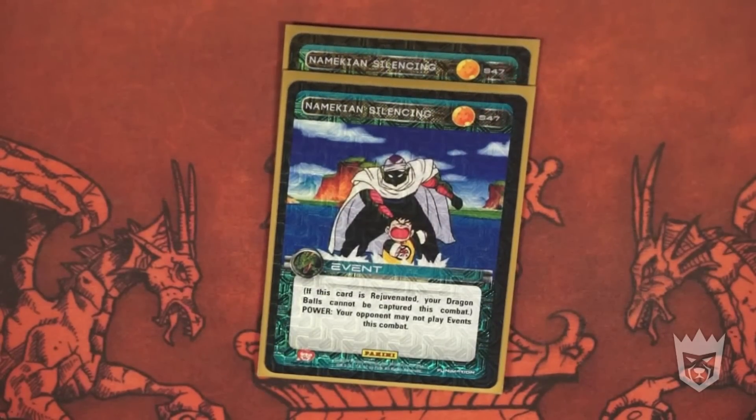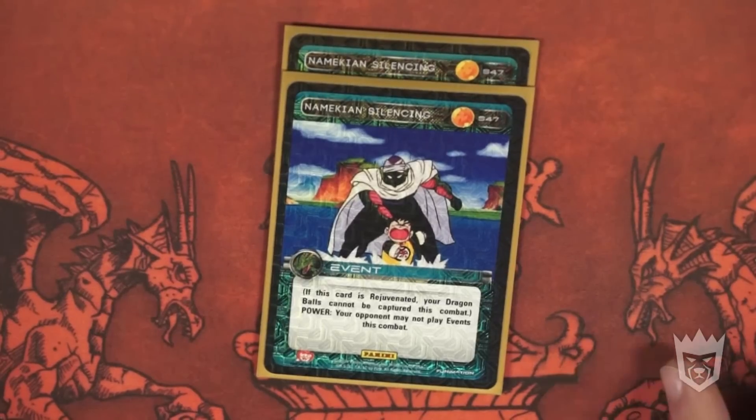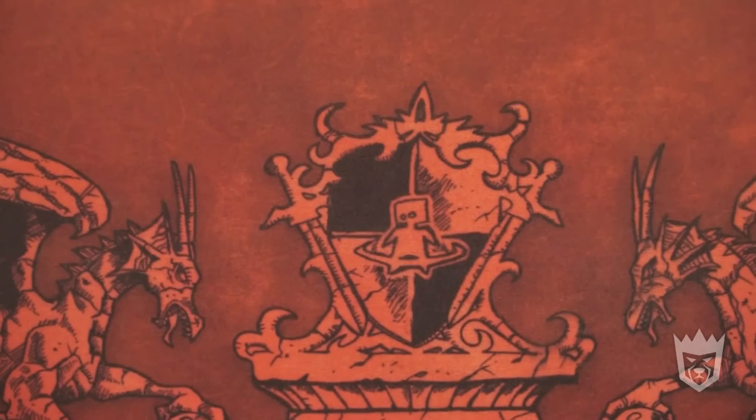I've heard a lot of controversy about me even running Namekian Silencing in my deck. It says: if this card is rejuvenated, your Dragon Balls cannot be captured in this combat. Power: your opponent may not play events in this combat. While the actual power of the card isn't always very useful, you can still shut down a few deck types and turn an opponent who's going to time you — suddenly they're taking every attack you throw at them. The rejuvenation effect is the best part. If I have five Dragon Balls out but not much defense, I can pitch it for Piccolo's level two, or play it and rejuvenate it to make sure my Dragon Balls cannot be captured for that combat. Silencing will keep you safe over and over again.